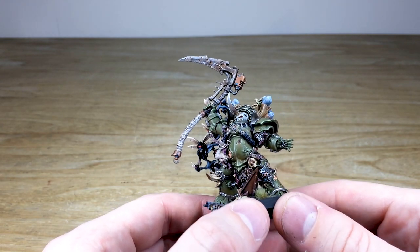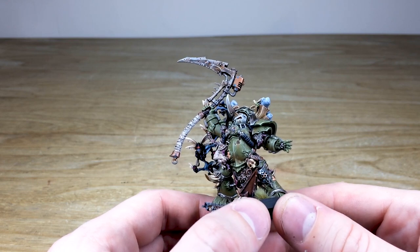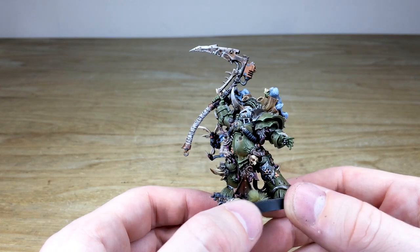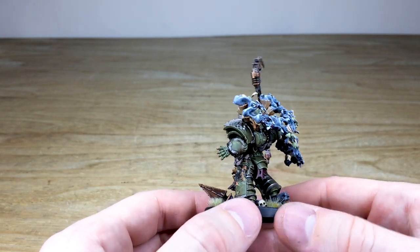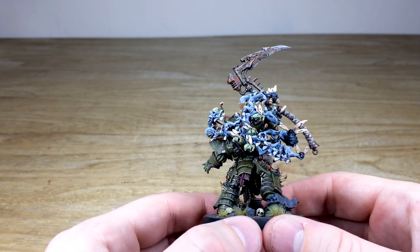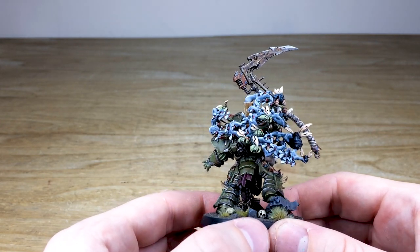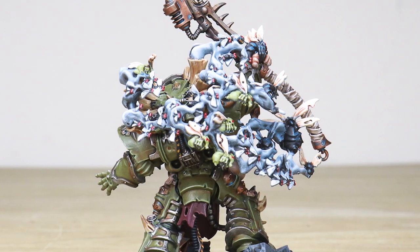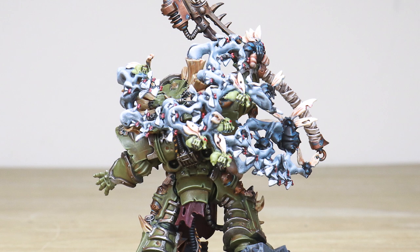I love the weathering on the scythe as well — loads of little bits of rust on there, various colorways and details which is really cool. There's also little bits of verdigris on some of the copper areas of the model. Moving around the back, you can see all the flies from the Destroyer Hive — again really cool. Each of those little flies, all the eyes all painted on, all the little wings individually painted and highlighted across all the bits of flesh and sinew.